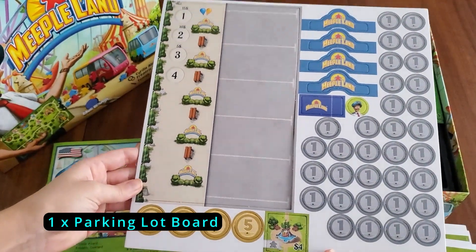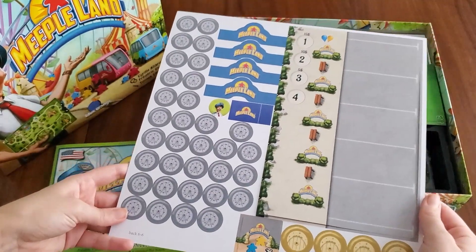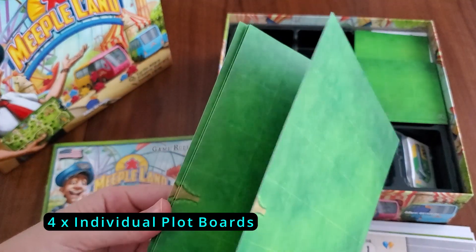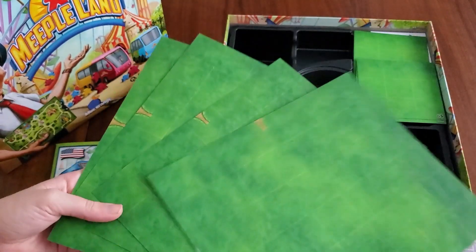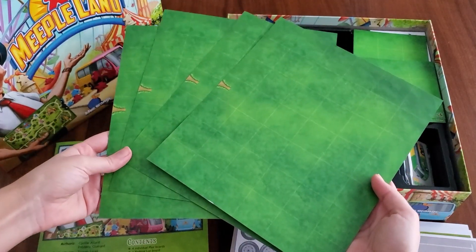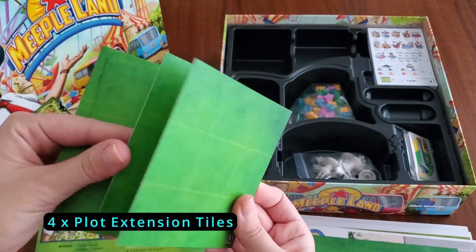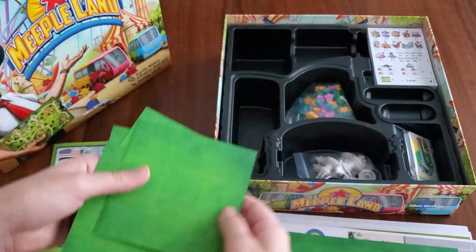We have the board, some money — this is more of a money spot here. Got our Meeple Land entrances. We have four individual plot boards; they're like a thick paper. You can see the little entrance on the left. Here are four plot extension tiles — same type of thicker paper, a little glossy.